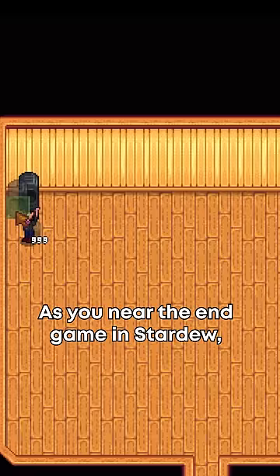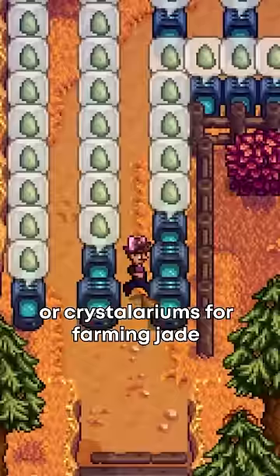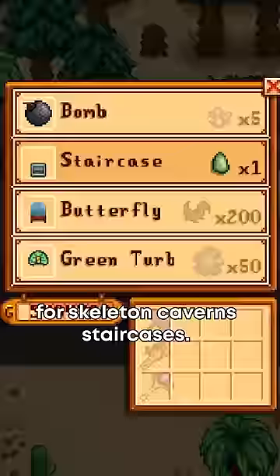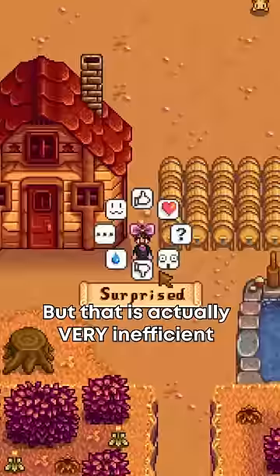As you're near the endgame in Stardew you're going to require more and more machines, whether that be kegs processing ancient fruit into wine or crystallariums for farming jade for skeleton cavern staircases. Your gut instinct is to probably put all these machines together in a shed since they're more space efficient than just putting them on the ground, but that's actually very inefficient in terms of maximizing your space.